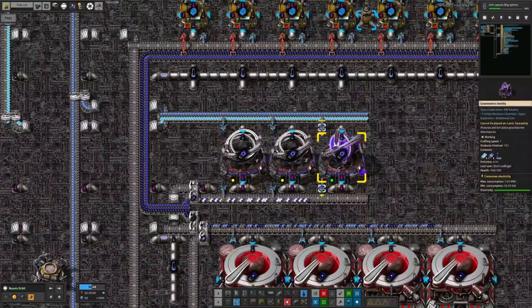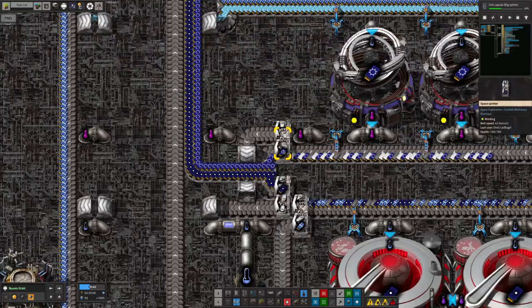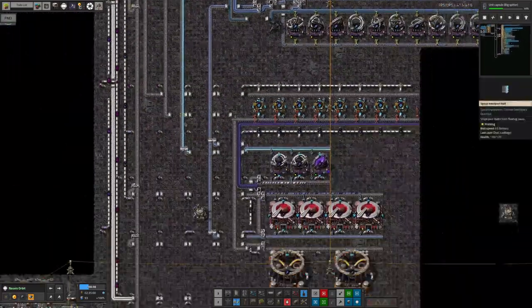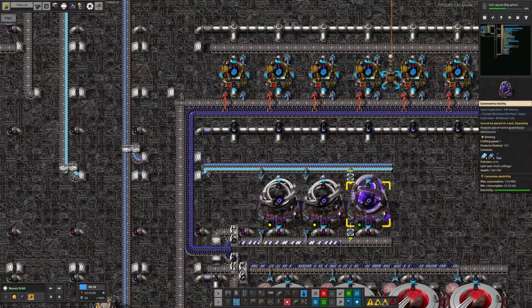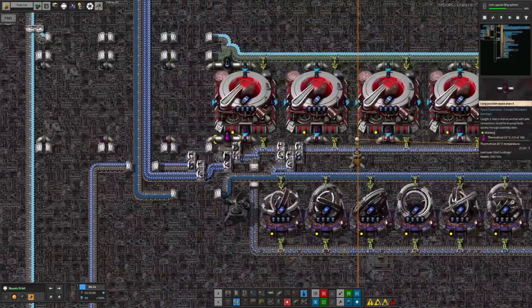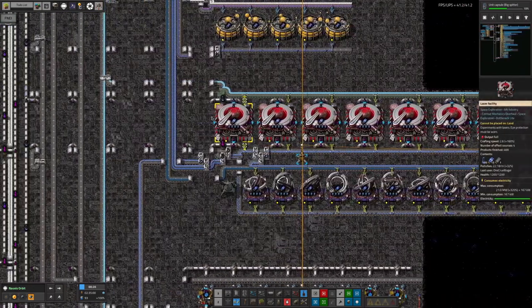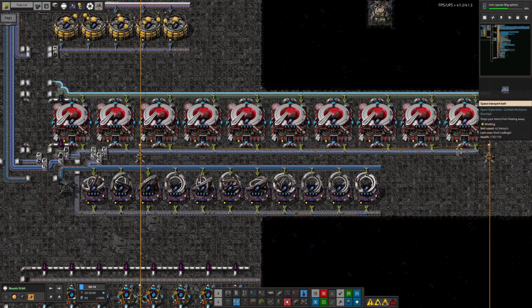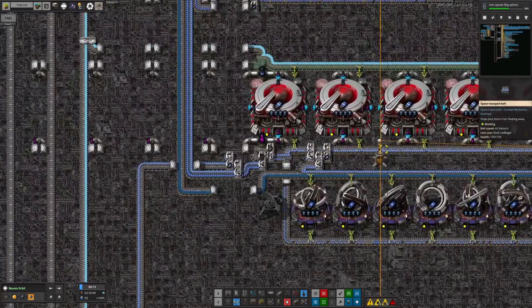Down here we're building up all those data cards and I've got a standard filtering system that pulls out the data cards we actually want onto this belt. The junk data cards and blank data cards go onto this other belt, taken away up the recycling belt to the recycling facilities to be recycled. I'm not sure these machines are going to keep up once the system is running at full speed, but for now they're sufficient to make sure everything is working and plugged in correctly.